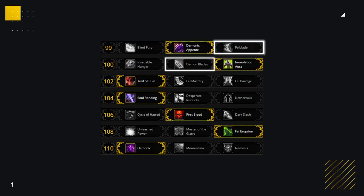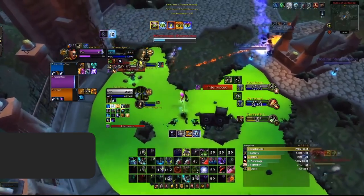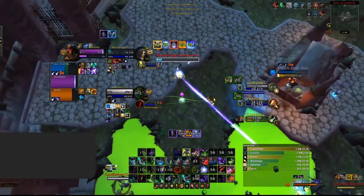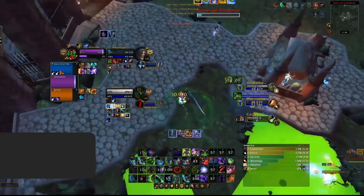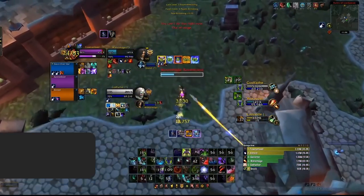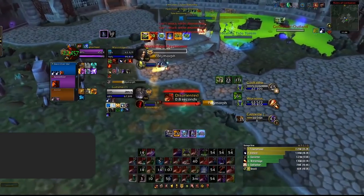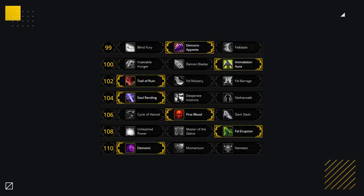There are two Talents you'll want to change depending on matchups: swapping the level 99 row from Demonic Appetite to Foul Blade, and the level 100 row from Immolation Aura to Demon Blades. Swapping these two Talents gives you a lot more mobility versus classes like Restoration Druid, Mistweaver, or Mages — any time you're going to be struggling for uptime. You sacrifice a little bit of damage and self-healing, but if you can't reach your target this helps. As for the rest of your Talents, for PvP they're set in stone.